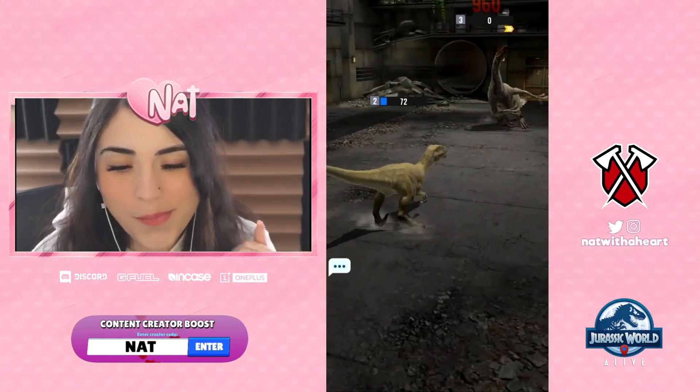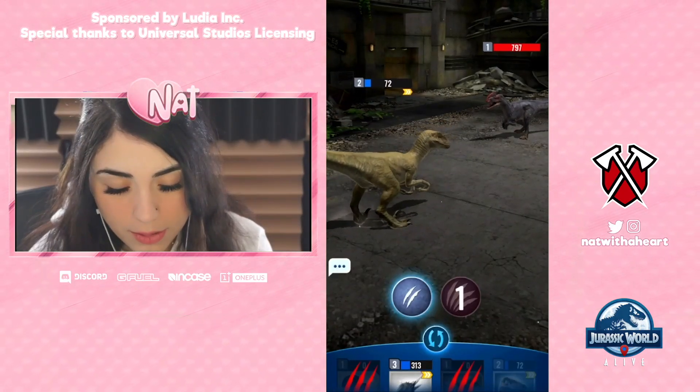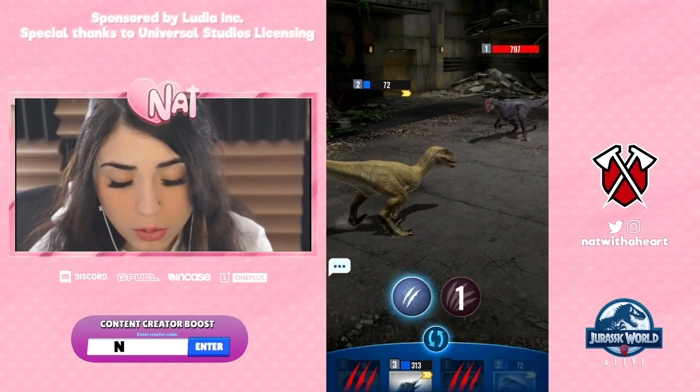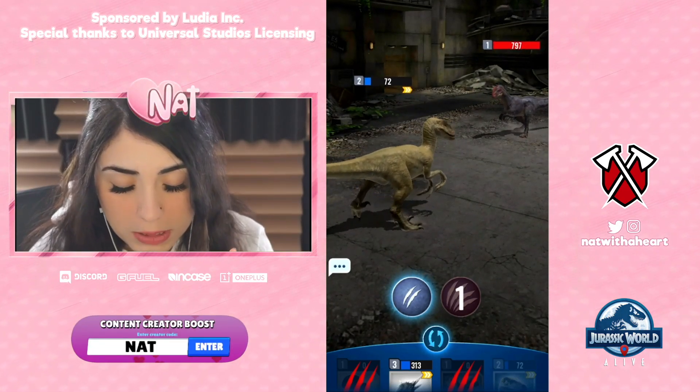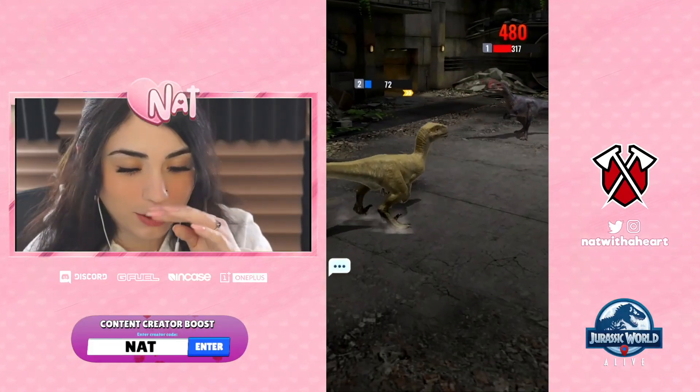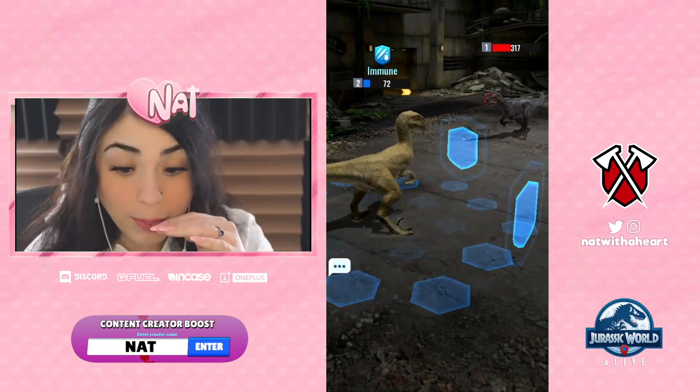Pounce on him, bro. Dang, 960 damage. I'm faster, okay. I think I'm gonna YOLO — I'm gonna hit him then switch my other dinosaur. Oh my god, please. I'm faster than this guy though. They only did 480. I'm immune!